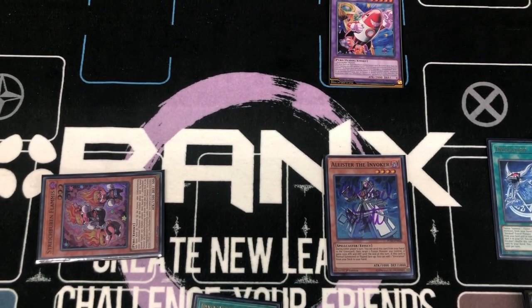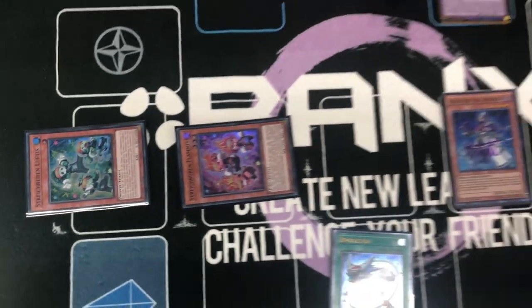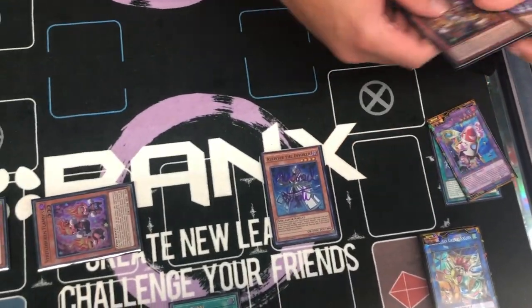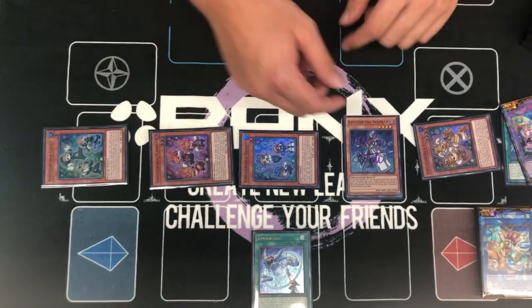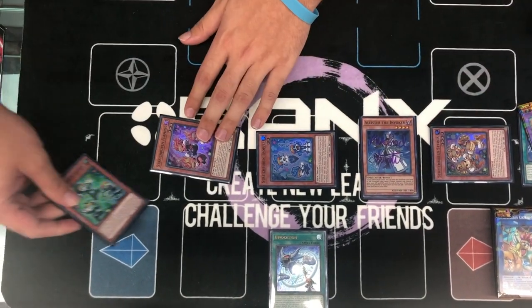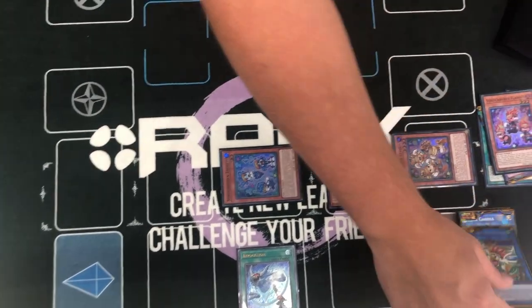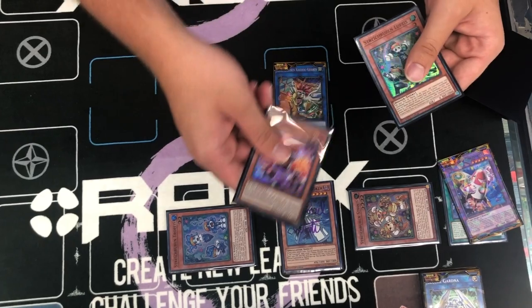Then you're going to special summon with the one that you don't have. Then you're going to tag this out, you're going to Swash some in, you're going to do these two. It shouldn't matter when you push them — just make sure the Aleister is in this zone. And then you're going to link away the two that you haven't used yet. You're going to Swash the Dodo through the two — Chain Link 1, Chain Link 2, Chain Link 3.